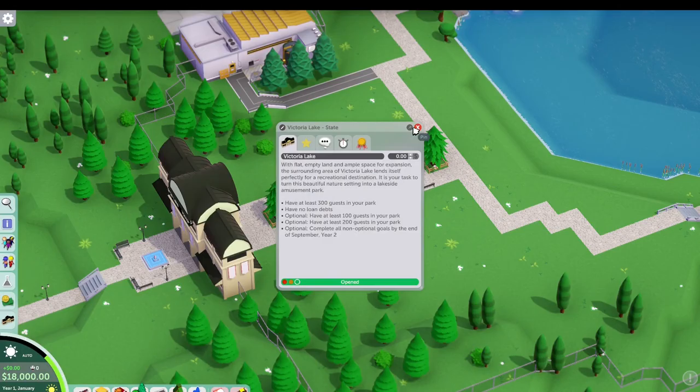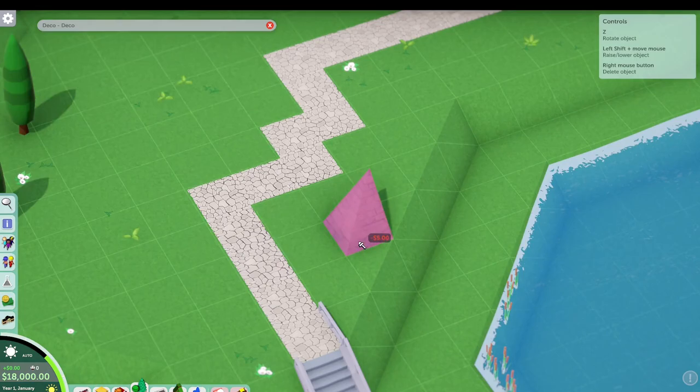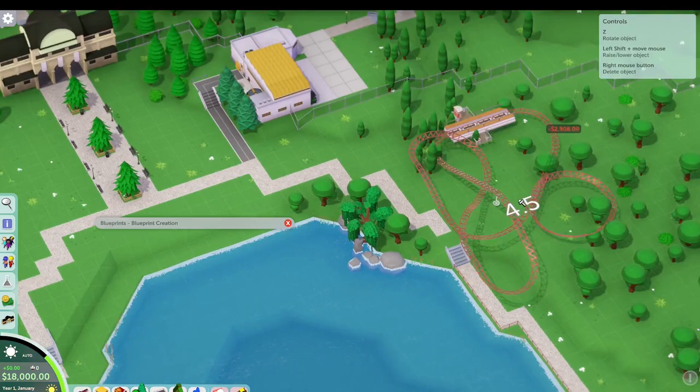The challenge here is definitely going to be the no loan debts matter, but we'll see what we can do to make it work. Looking around at the space, it's pretty big and kind of reminds me of Leafy Lake from RCT1. First thing I do is chop off the walkways on both sides so we can keep the guests where we want them at least to start.